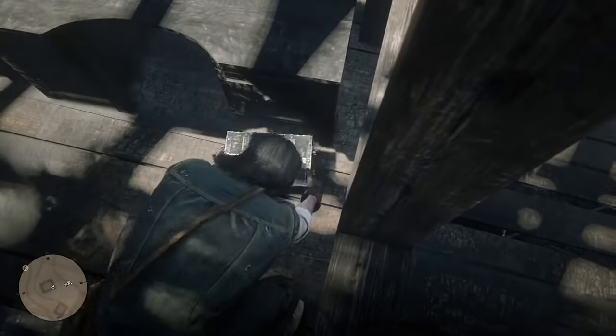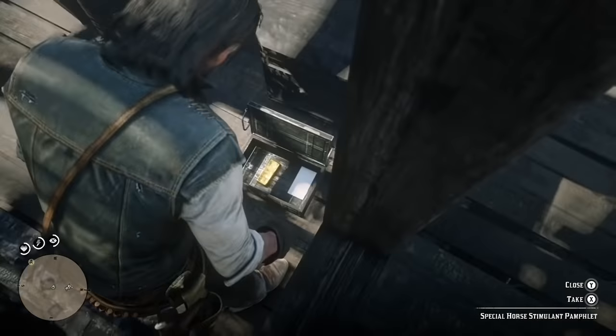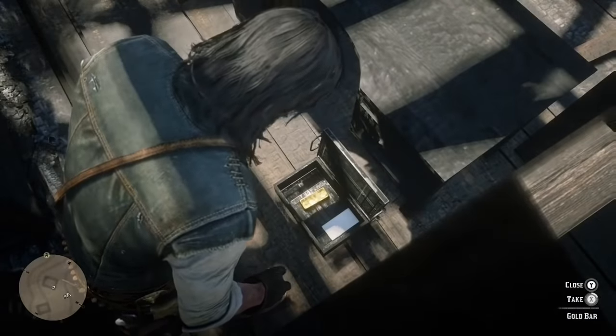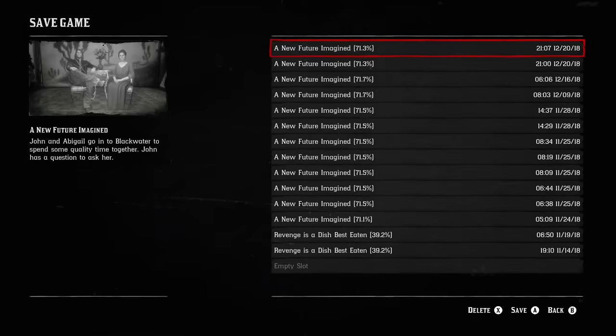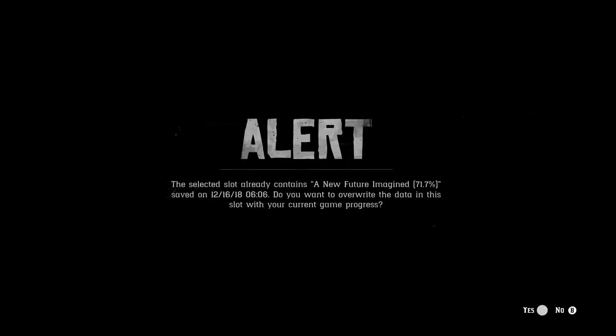Once you go in, go around the desk and you're gonna see a little box that you can inspect. Go ahead and inspect that box — it's gonna open. Then go ahead and take the gold bar, but right when you take the gold bar, pause the game. Then when you pause the game, go ahead and save your game.